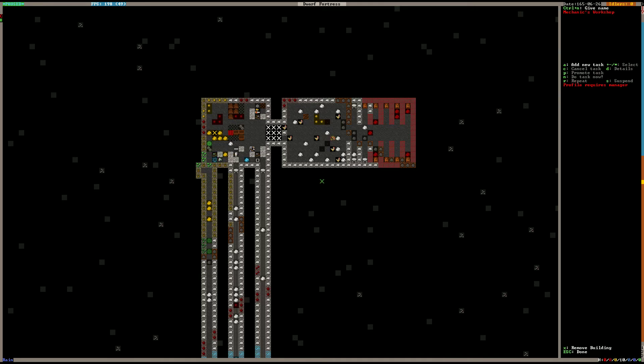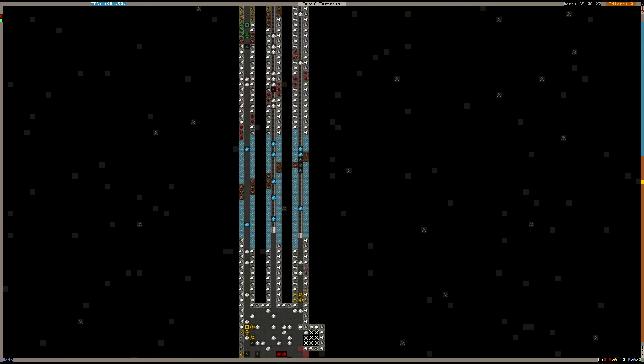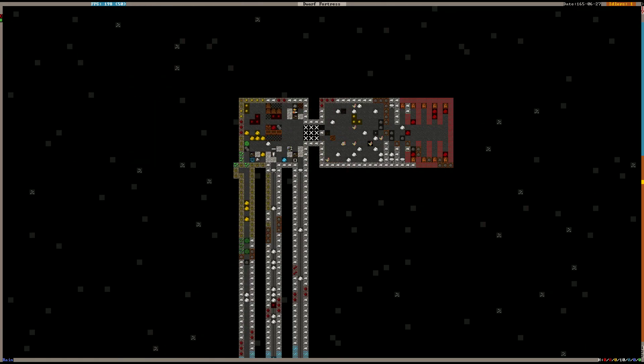Double-checking max bin and min bin settings — there we go. We've created a hauling system into quantum stockpiles. When the minecart reaches the northernmost point of the track it dumps everything, and keeps dumping into the same square. These quantum stockpiles are really just zero-length track for infinite dumping.